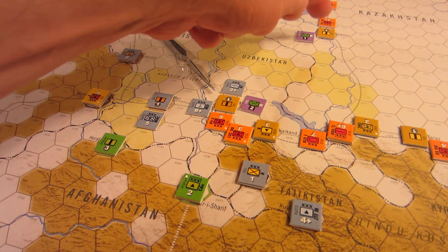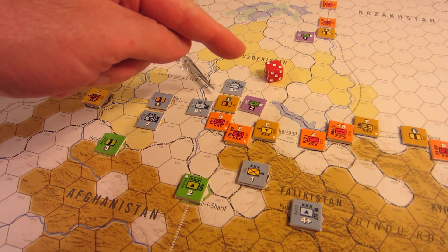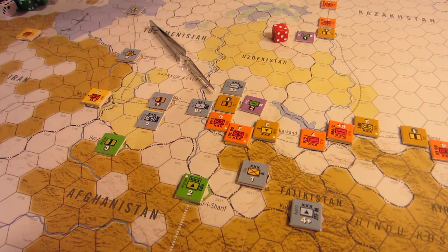For each SF combat strength point, roll one die and apply the results on the insurgency table — it's printed on the side of the map. I don't know if there are any die roll modifiers. First roll for Tigers of the North: I roll a three. Three is no effect, so nothing happens. It's only one strength point so it's only one roll.